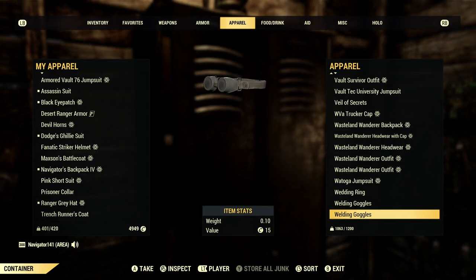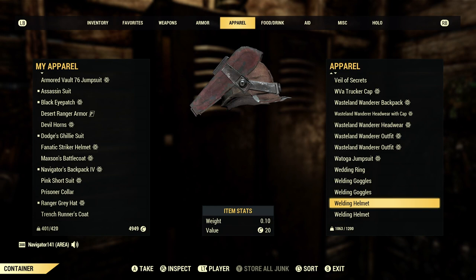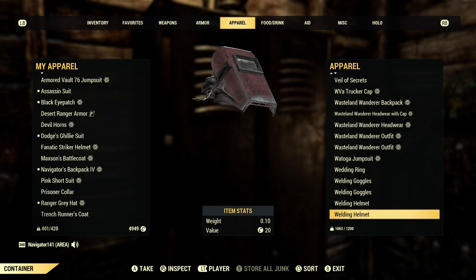Some of the new Wasteland Wanderer stuff. Some welding goggles. The welding helmet — I love these. I try to sell these a lot because they're really cool and kind of a rare item. If you're looking for the welding helmet or like the flight helmet, go to the Ranger District Office in the Cranberry Bog — these typically spawn there.